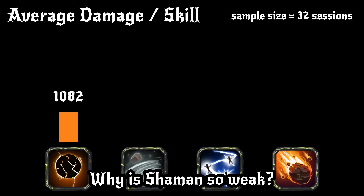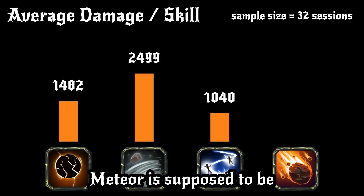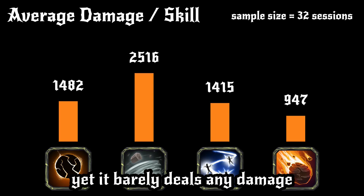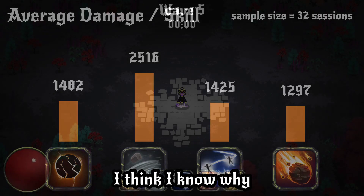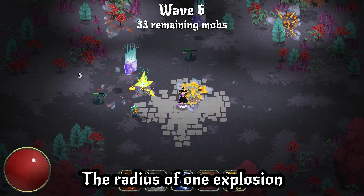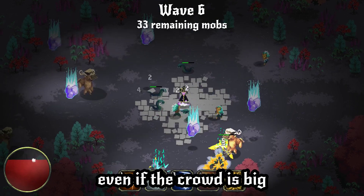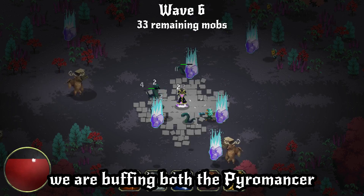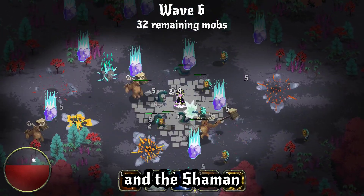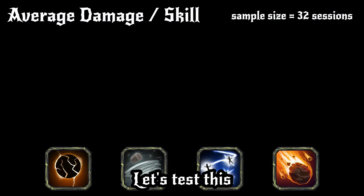Why is Shaman so weak? Looking at the spell statistics, one thing I notice is Meteor is supposed to be an epic spell, yet it barely deals any damage. I think I know why — the radius of one explosion is too small, so the meteor shower misses a lot, even if the crowd is big. By increasing the explosion radius, we are buffing both the Pyromancer and the Shaman without touching the Ice Mage at all. This seems to be a great idea. Let's test this.